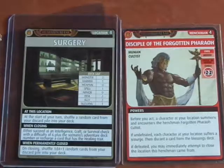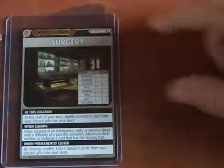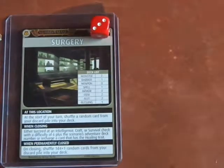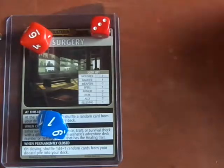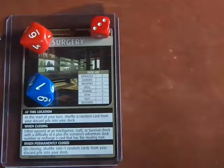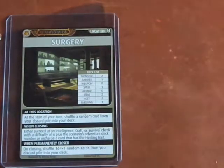I can immediately attempt to close the location, and I'm glad I saved that Blessing of Abdar. I need to do an Intelligence, Craft, or Survival check with a difficulty of 6 plus the adventure deck number — that's 3 — so I have to roll a 9. I'm rolling 2d10. I get 6 and 7 — ouch, I needed a 9. But since I'm Amotep, I'm able to recharge a card like the Shield Cloak and make that a 9. The location is closed! Only had an Unshakable Chill spell left in my hand.